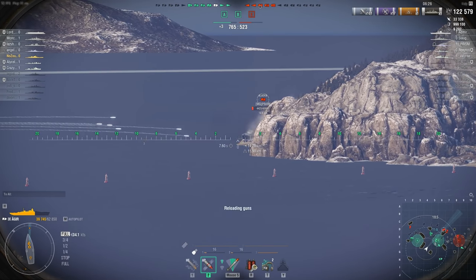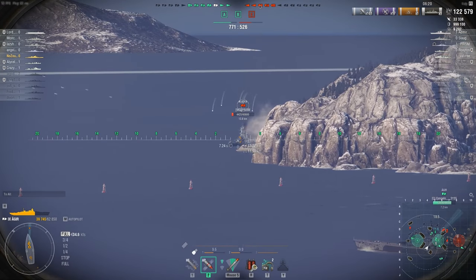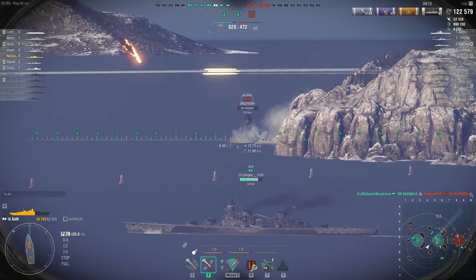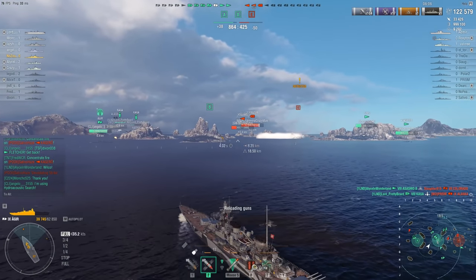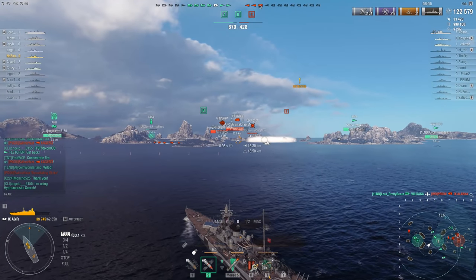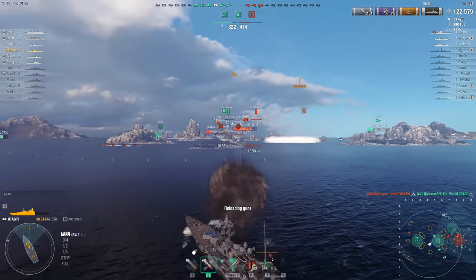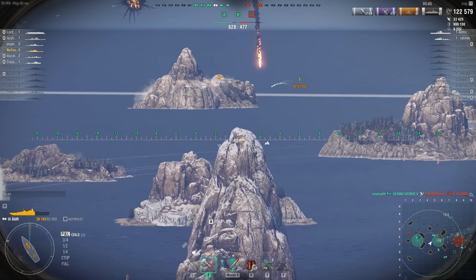Casual players probably won't like this ship at all. The audience for the Agir is going to be players that love German ships, but outside of that I don't see why many players would take this over the Alaska. I would go for the Alaska first, then most likely the Azuma, but if you've got to have the German ship you can get it. It's a solid C, a solid seven — you can do perfectly fine in it. It's a good kiting ship, but I wouldn't expect miracles.